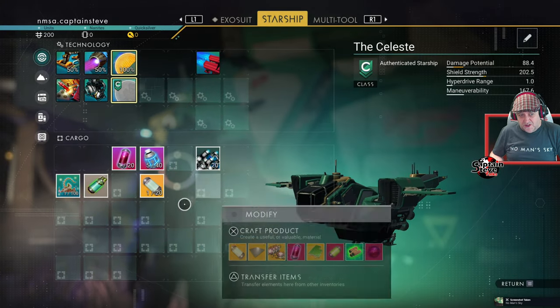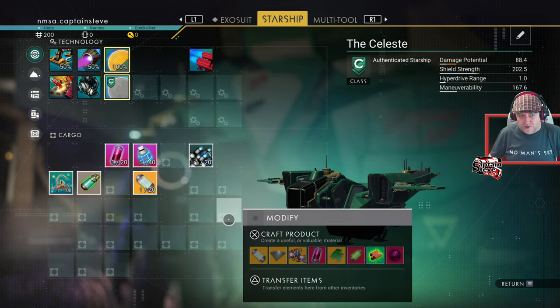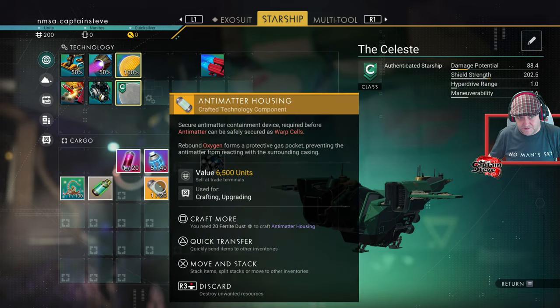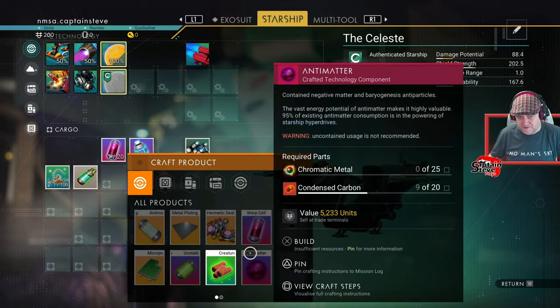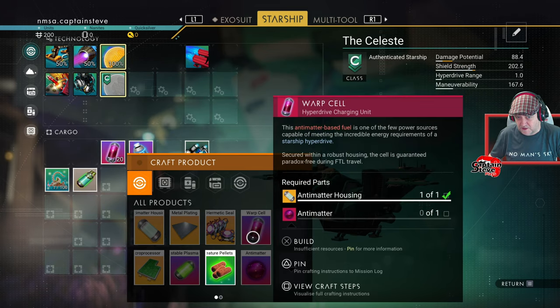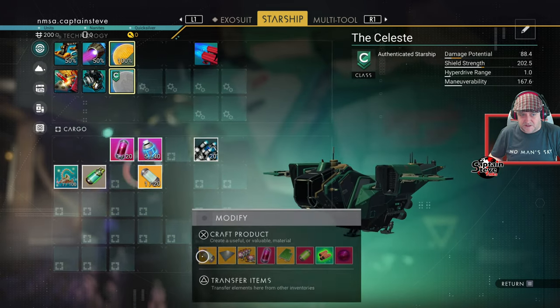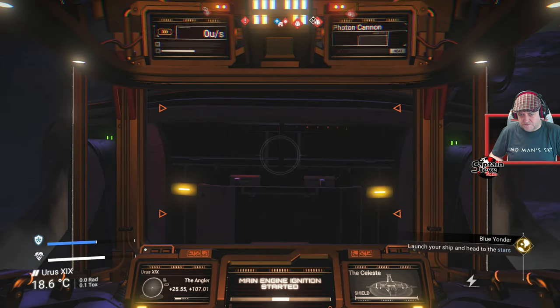Before you take off, make sure you've got a warp cell. You get gifted a warp cell anyway — or at least I found one inside of my ship. If you haven't, make sure you craft yourself some warp cells. I've got an antimatter housing in there; I'd need chromatic metal to spin that into antimatter to create the warp cell. But I got gifted one, so I'm going to take off to the skies.